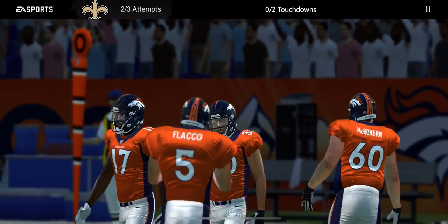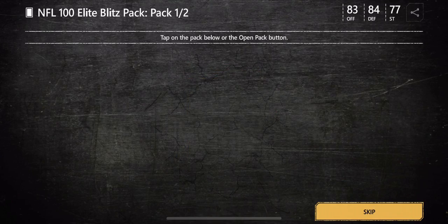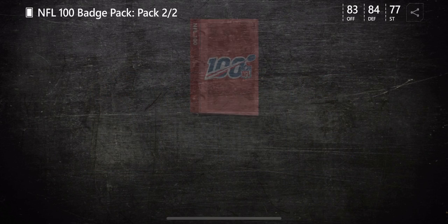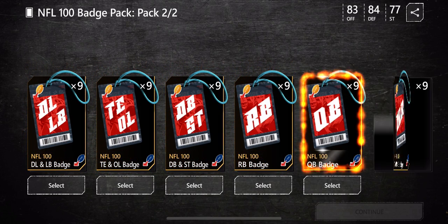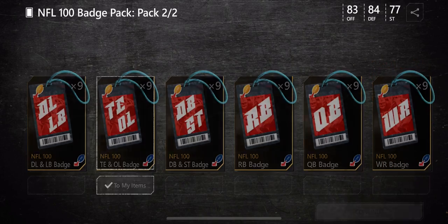Let's see what prizes I get: wide receiver badge, quarterback badge, defensive linebacker badge, and defensive back and special teams badge. We'll continue to see what the second pack gives us. I'm going to select tight end and offensive lineman badge. We'll continue.